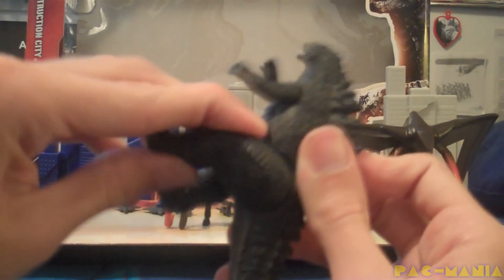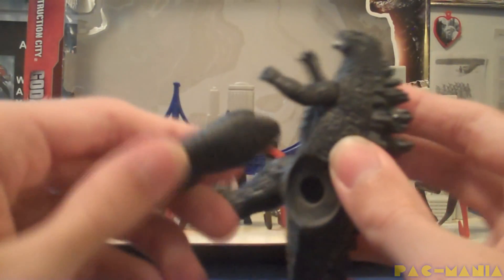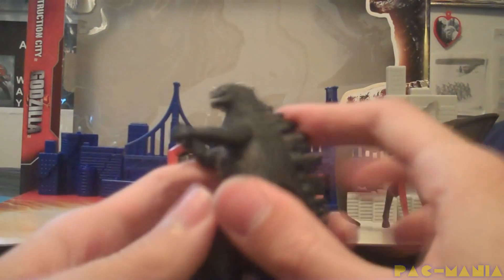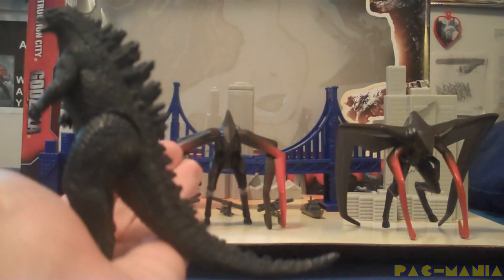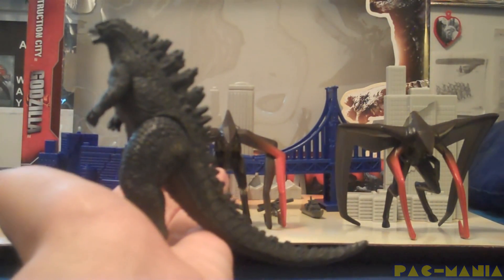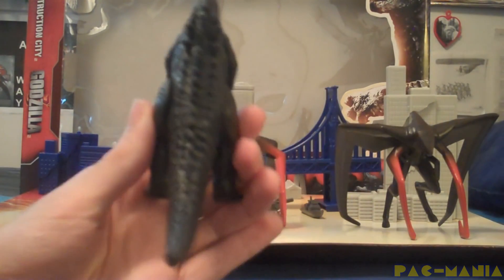His articulation is decent, with his moving arms and legs. However, moving his legs forward too much may result in them popping off. Plus, his right arm seems to be harder to move, especially when trying to get them closer to his chest. One thing I like is his tail — it's the right length, and whenever you look at him from the side, it is just awesome.